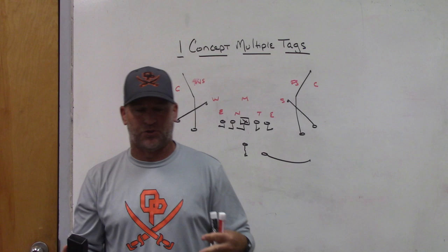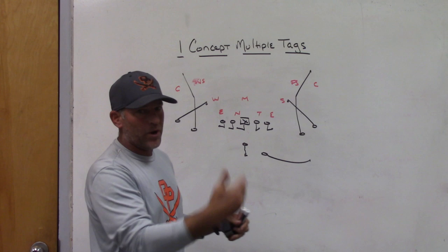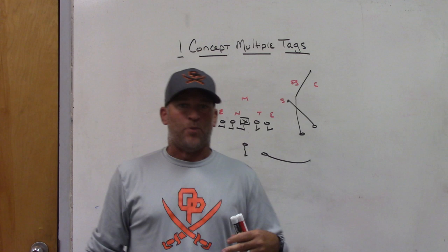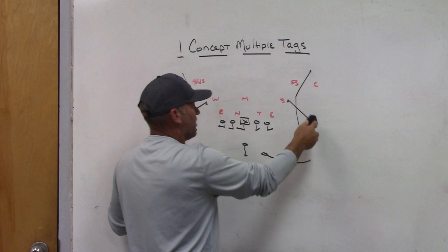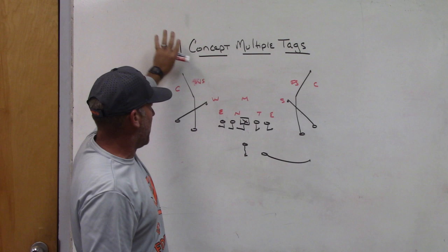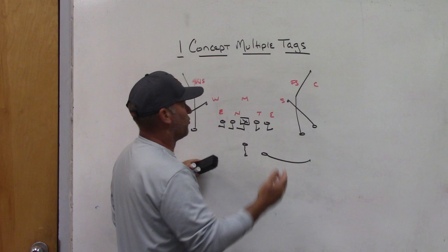So what I'm going to look at is one of my favorite concepts: three-man snag. Right now I've got it drawn up out of two-by-two. You can do it out of two-back if you're worried about protection or don't like double reading or throwing hot off a fifth rusher. I've got it drawn up out of two-by-two because part of the tags I'm going to build in are going to be a backside tag for pattern-matching defenses to read away from the mike.